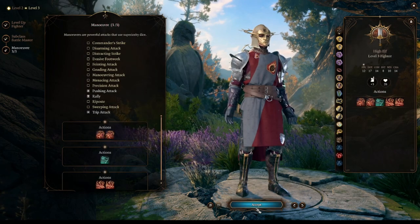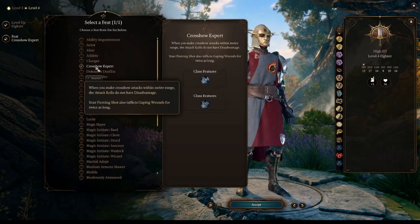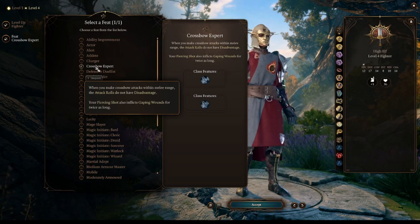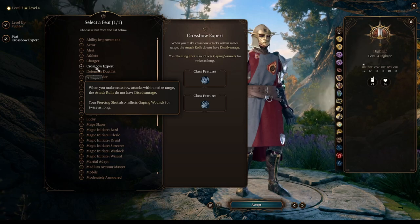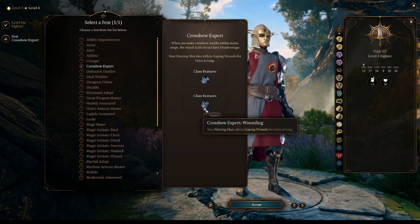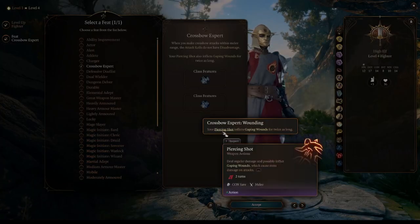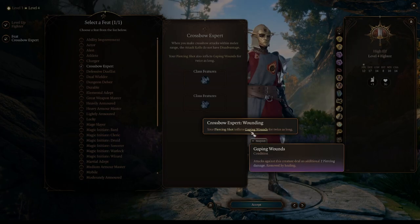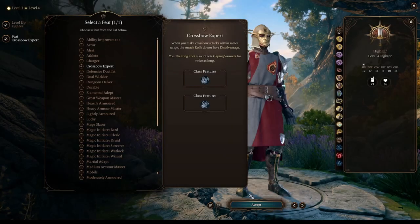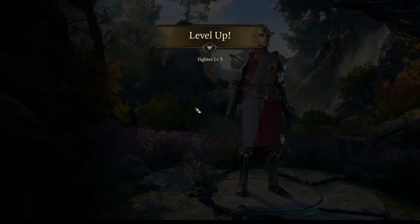Once we reach level 4, we will get access to our first feat. Our choice is going to be Crossbow Expert. This will let us attack enemies that are within our melee range, which is very useful since we want to shoot people in the face. It will also improve our Piercing Shot, improving the effect of gaping wounds. Piercing Shot is a skill we will receive once we equip a crossbow, and we will greatly benefit from this passive later on as we will be able to attack more often.